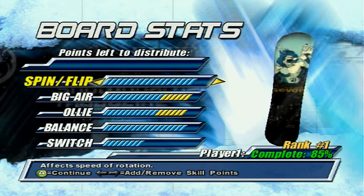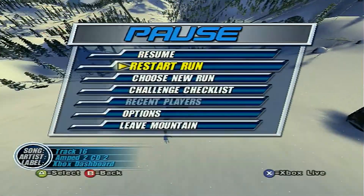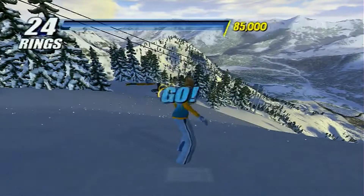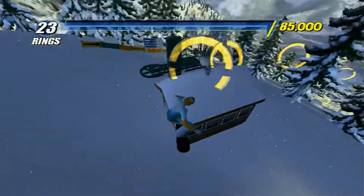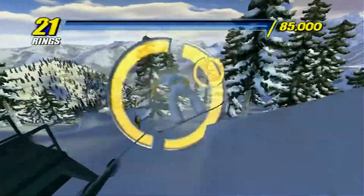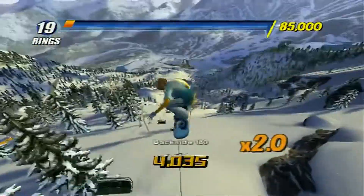Here's the same character, but with all my board stats put into Big Air and Ollie to make those a little better. The Big Air and Ollie just helps with some of the jumps. Getting onto this house is just automatically easier. You saw with the lower stats, I barely could get on the house in the first place.